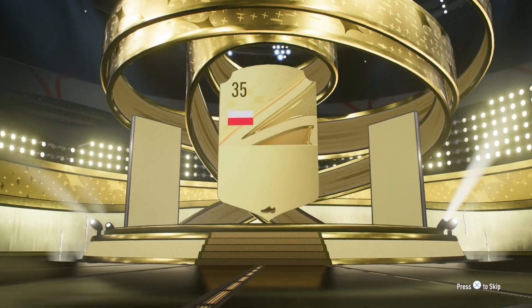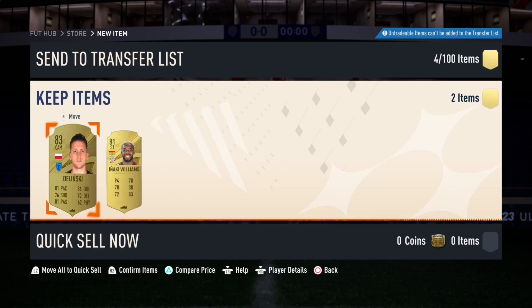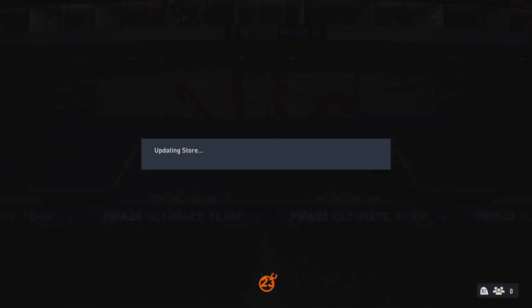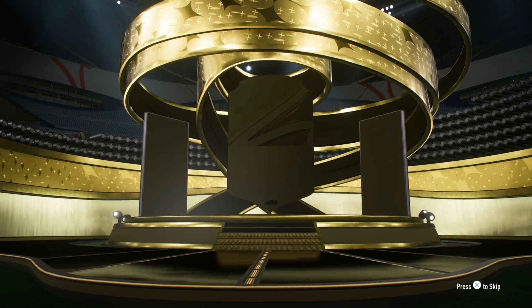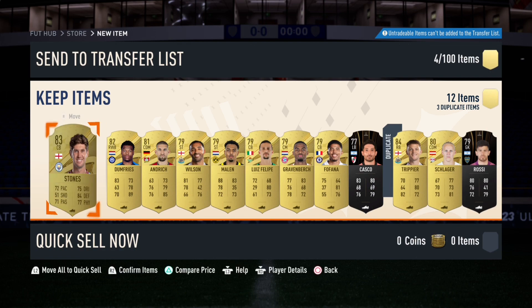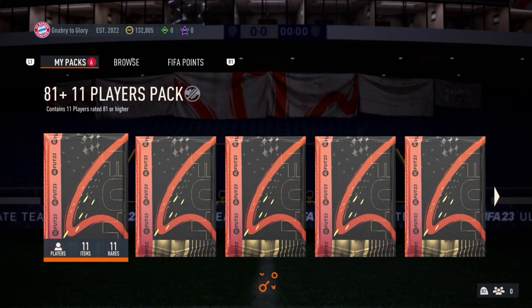We go and get ourselves an 83+ Zielinski - or as my Polish friends say, Zielinski. Any Polish people in the comments, was that right? Probably not. 50k pack now. We only have the good packs left, so this is series potential to get something good. I haven't really looked at the Foot Centurions team. I shouldn't have skipped that - it might have been a walkout. It was not a walkout, for reference.